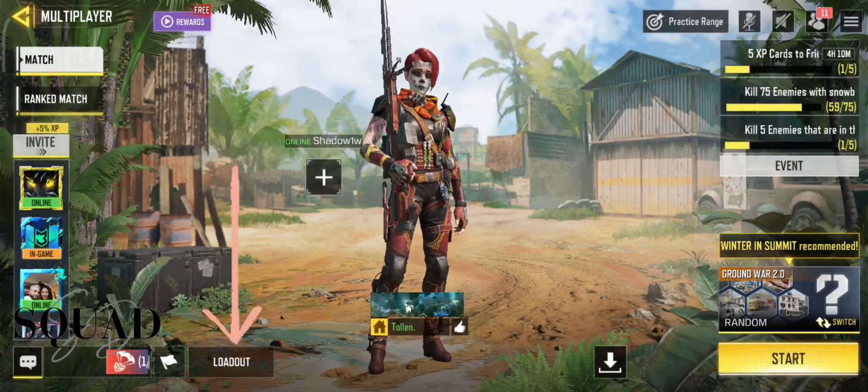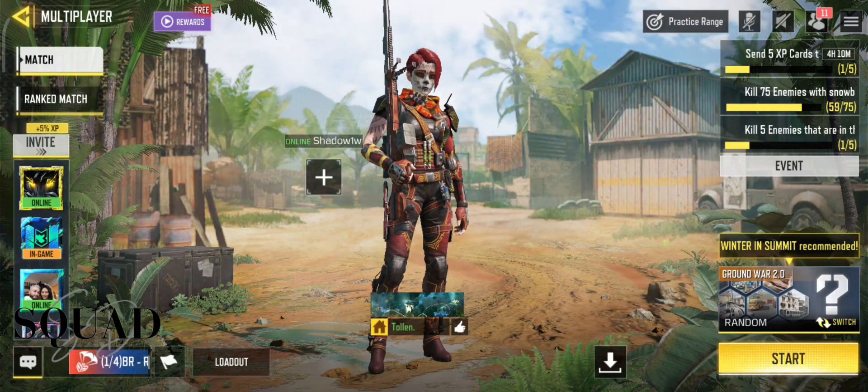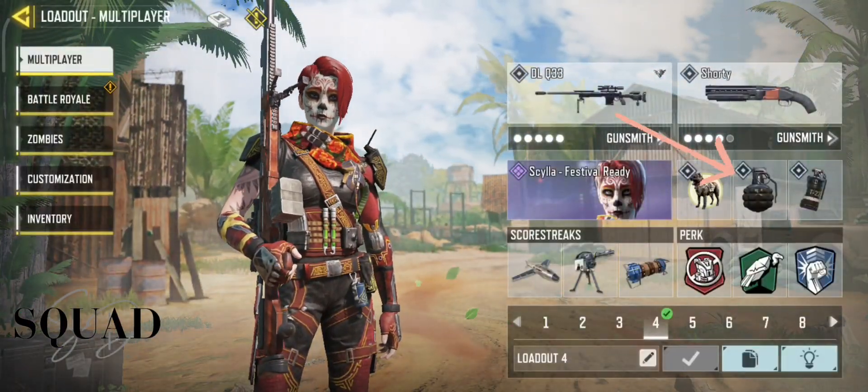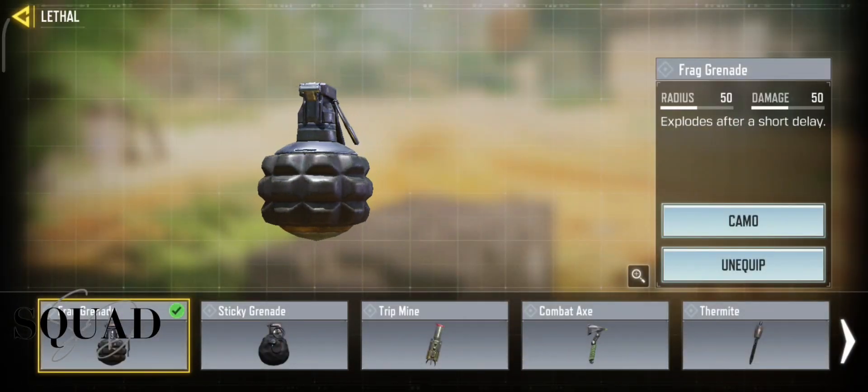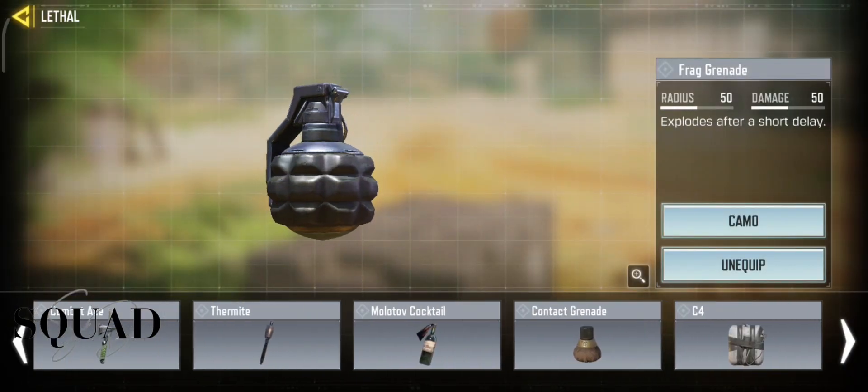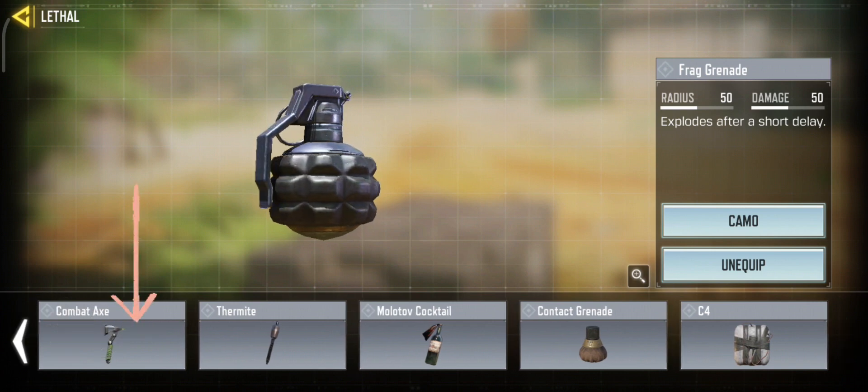Click on loadout. Click on lethal equipment. Choose what you like from lethal equipment. I will choose the combat axe.